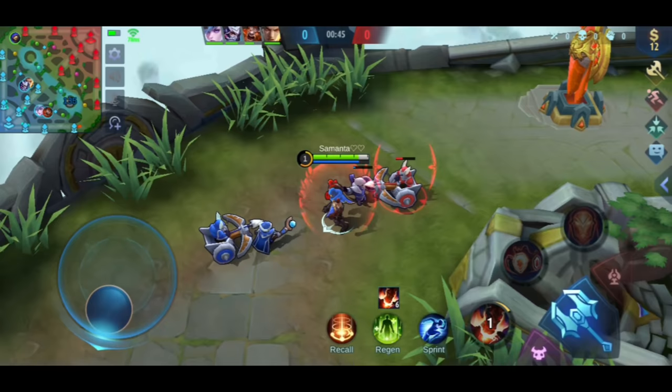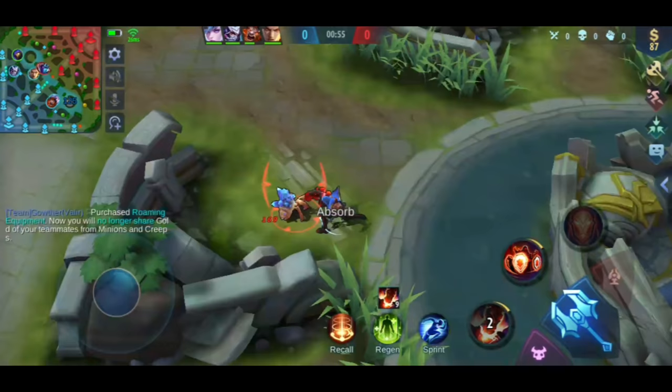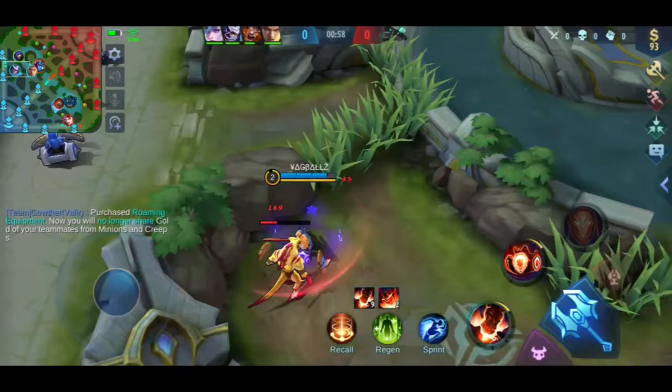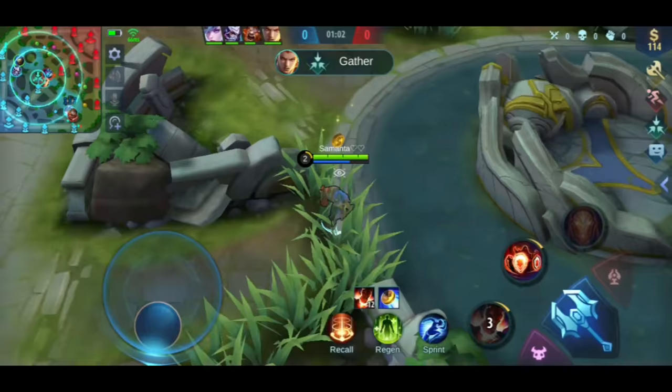Besides last hitting minions, the first thing to remember about Aldous is his shield. It's very important to use that shield properly. Every third basic attack, Aldous will gain a shield. You can see this icon showing how many stacks you have. That third basic attack becomes your shield, and if you use your first skill for the third stack, the shield will be bigger.